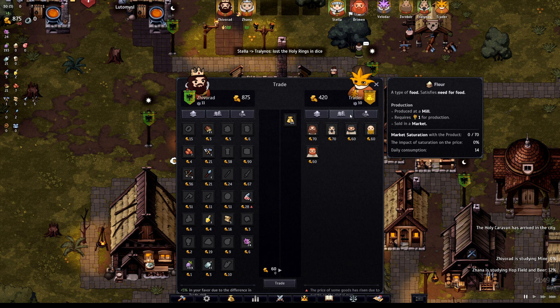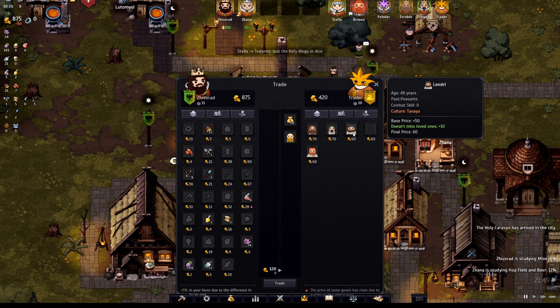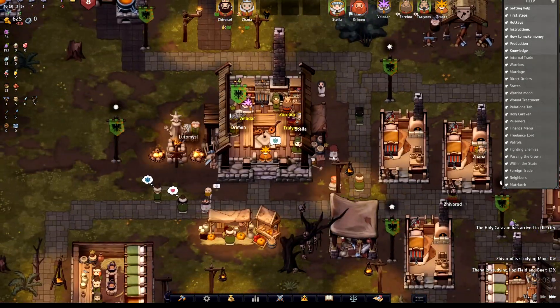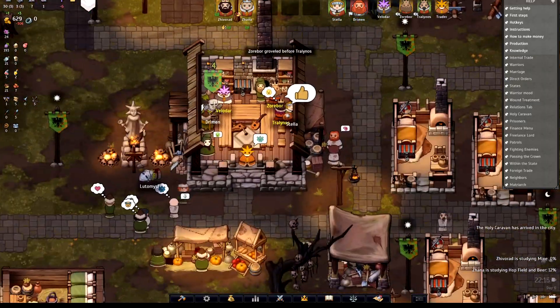Then go into the Slave section. Now I am going to buy these slaves, and when I press Trade, these slaves are now mine and they will work for me.